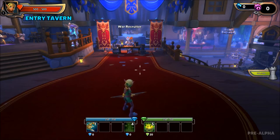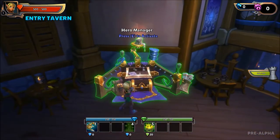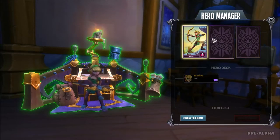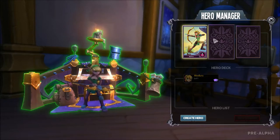Each time you level you will put your points into those. First thing you want to do is run up here to your hero manager. When you play you can have a deck of 3 heroes. You want to fill out this deck so you can swap between those 3 heroes when the game is going. Right now you can only level 1 hero at a time, but later you will be leveling the whole deck, so it's always smart to have the whole deck filled out.